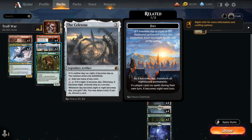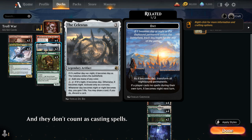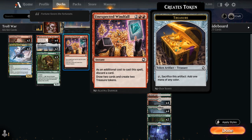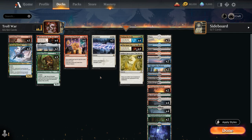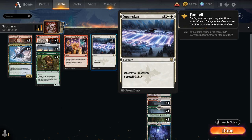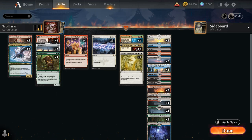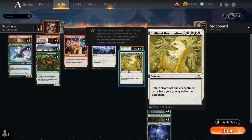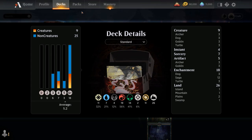We've got two copies of The Celestus which besides ramping and fixing our mana lets us draw, discard, and gain a life whenever it switches between day and night. Our channel cards are great at enabling the day/night cycle since we can pass a turn and use channel abilities at instant speed. We've also got a full playset of Unexpected Windfall, which makes us discard a card to draw two and generate two treasure tokens — another great way to help cast an early Brilliant Restoration and fix our mana. Finally, three copies of Doomscar as a sweeper to destroy all creatures, since our deck can be a little slow and we only really have Skytortle and Sniper as early interaction. The mana base is complicated as a five-color deck trying to cast quadruple white, so lots of dual lands and a few basics to search up with Greater Tanuki.